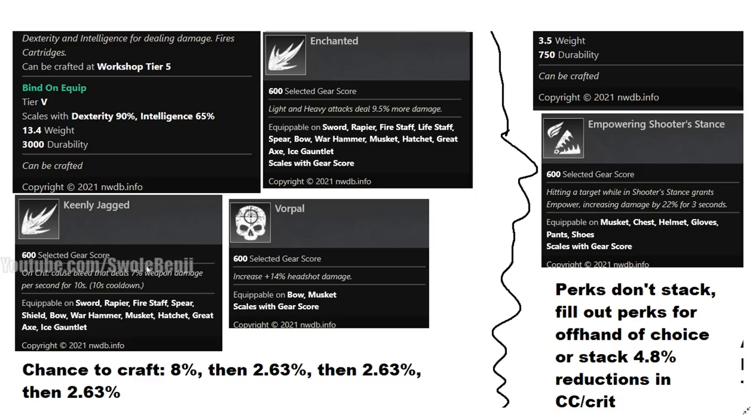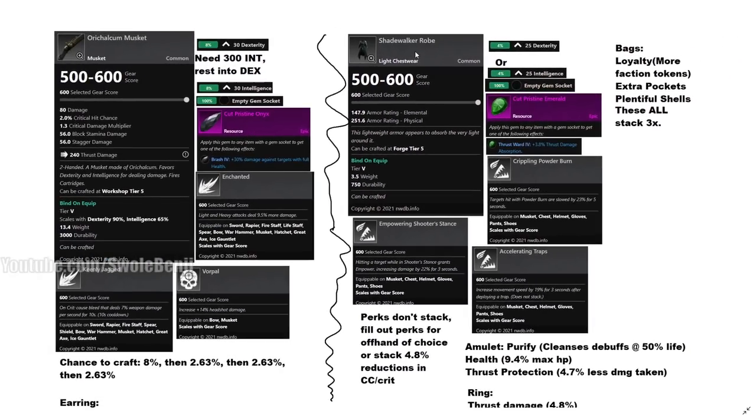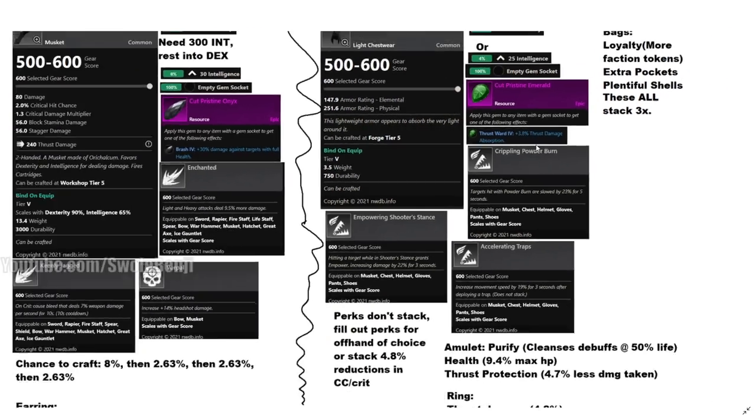You don't need crit chance because headshots are always crits — that's why we don't have a crit chance perk. For your armor — helmet, boots, gloves, etc. — you'll get 25 DEX and 25 INT. For the gem, I recommend Thrust Ward in all armor pieces, because when you're shooting from insanely long distances the only people who can really fight back are other musketeers.